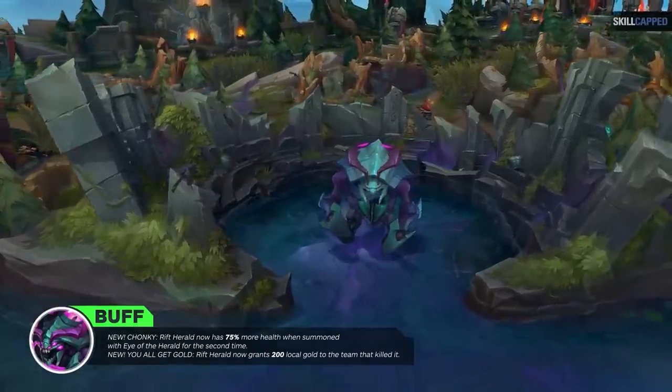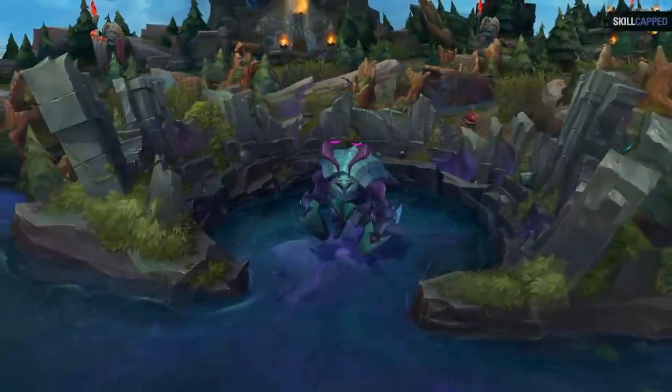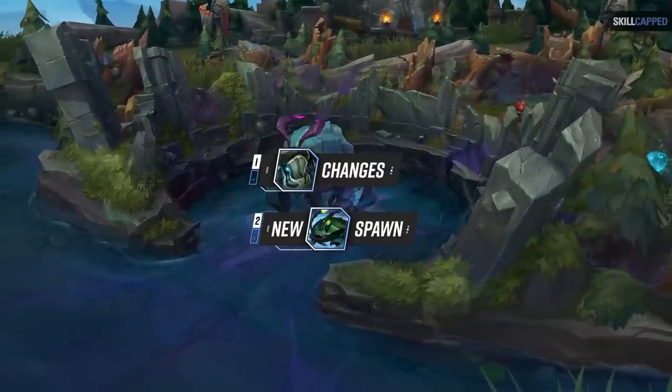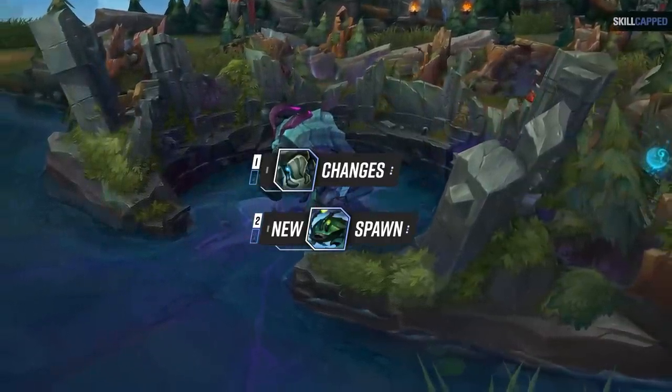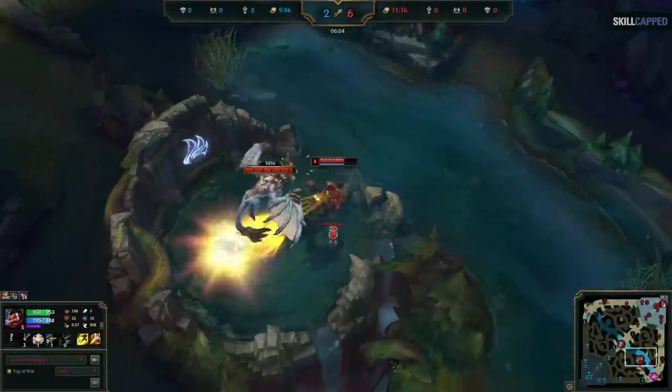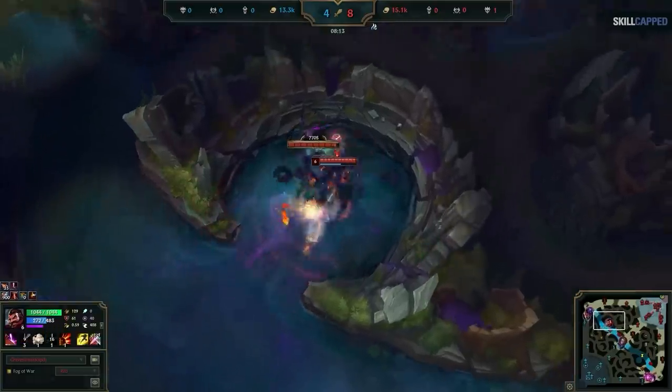These buffs have been lurking under the surface this entire time. But when Riot made the previous two changes — buffing Krugs and increasing the scuttle spawn timer — this is what made the route you're about to learn even more powerful. By full clearing, we get to take advantage of those changes and then hit the spawn timers of dragon and Rift Herald to take them immediately.